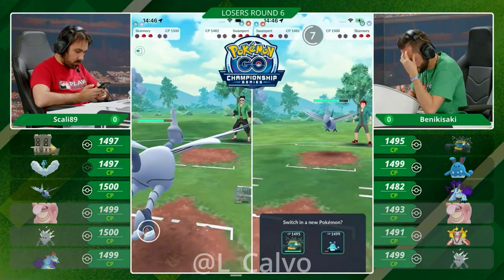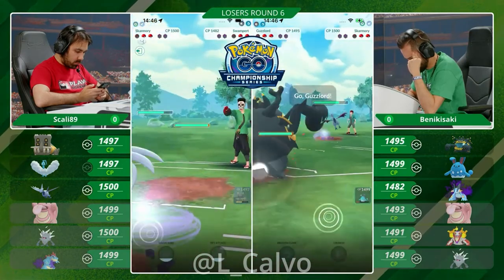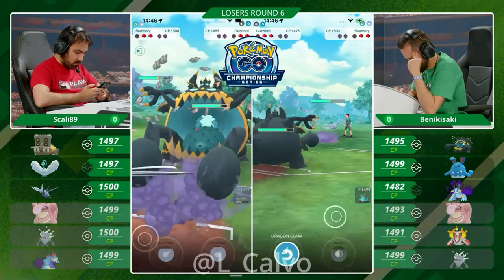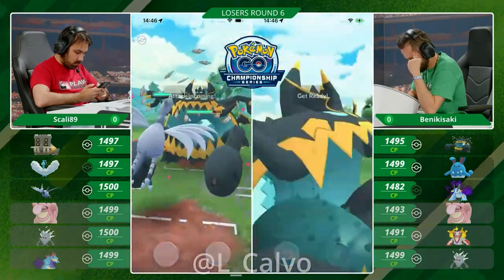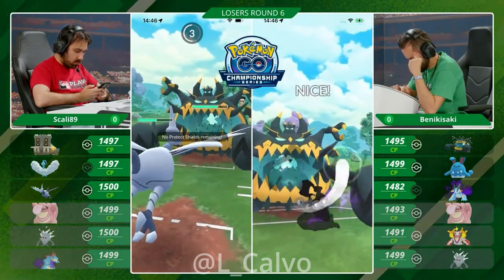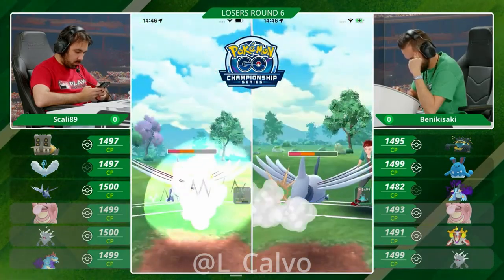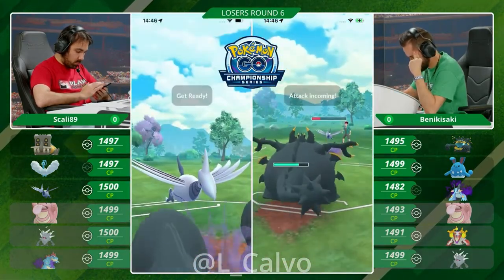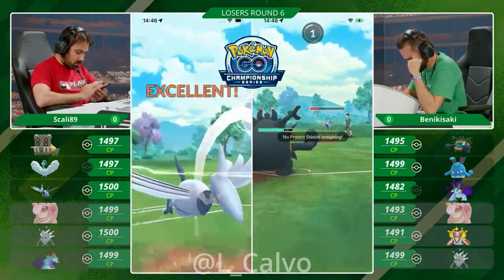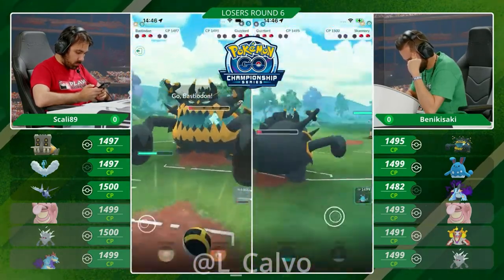The high energy and decent HP — Bastiodon in the back is going to be really, really strong for Scali here. I don't think the Bastiodon is the first concern here for Benikisaki. This Guzzlord has no play against either of them; it had the most play into Altaria and even that matchup is so-so. The first Dark-type Charge Attack coming in, but it won't threaten the Skarmory just yet. Going for it immediately — was that a Sky Attack? I think that was the Brave Bird and it's going to do so much damage. Wow! Guzzlord barely hangs on.